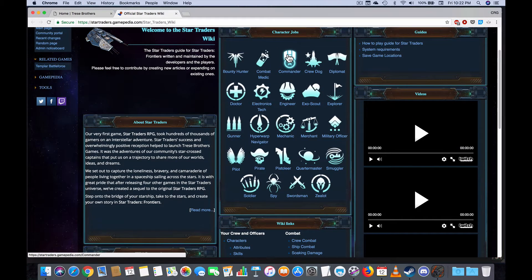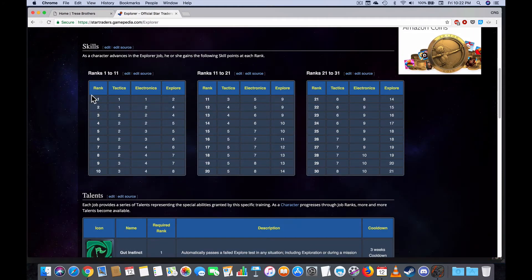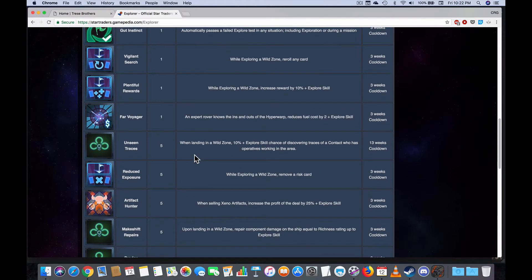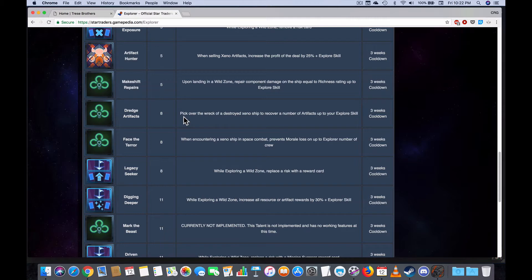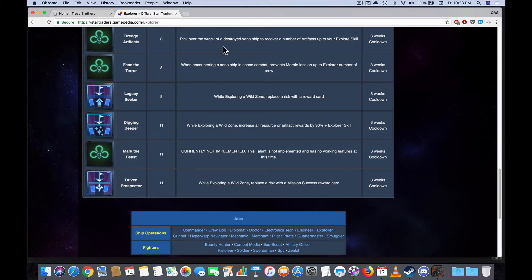You can come into a specific job — for example, our Explorer. When we go to the Explorer page, it shows you the upgrade path: your skill levels as you go up in rank. The talent we picked up was Reduced Exposure, removing a risk card while exploring. At level 8, we can pick up Dredge Artifacts, which lets you get Xeno artifacts off a Xeno ship after you destroy it. There's also replacing a risk card with a reward card — guaranteed going from bad to a good card.